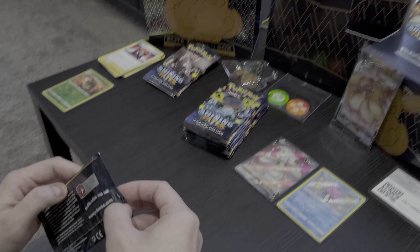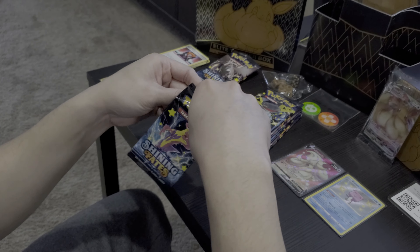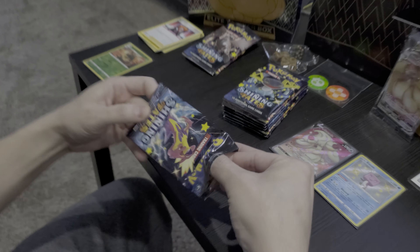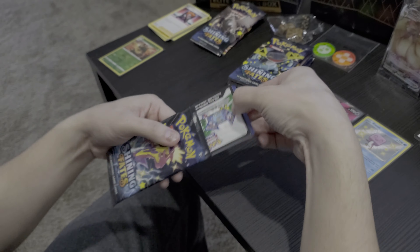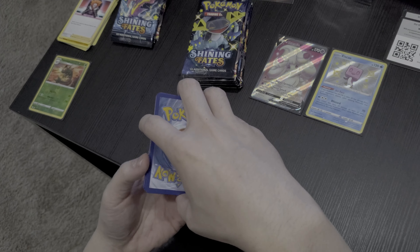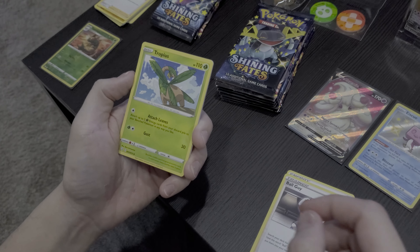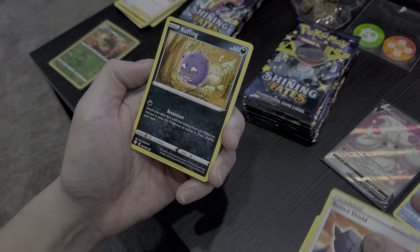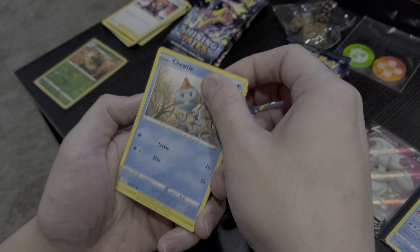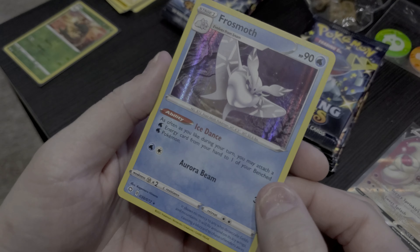Third pack — hopefully we can continue the nice streak we have going on here. Metal Energy, Rusted Shield, Koffing, Trapinch, Rowlet, Cuddle, Morpico — reverse rare is a Manaphy — and we got a Frostmoth, not a bad holo.